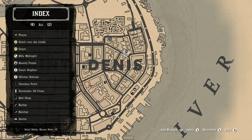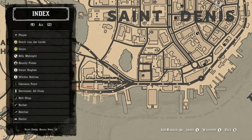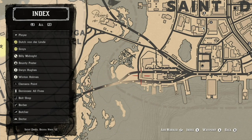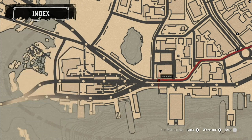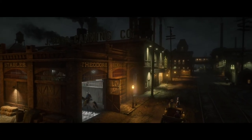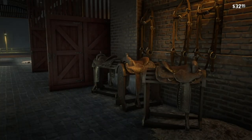Once you craft the saddles, you go to the stable, and you can change saddles that you've already had made and improve your horse. Now that I'm at the stable, I can take a look at my saddles and decide which one is better.